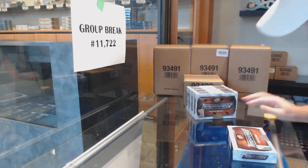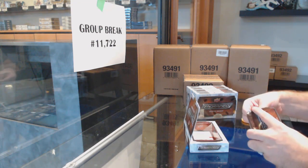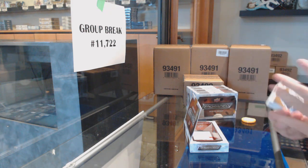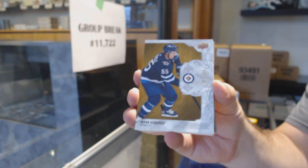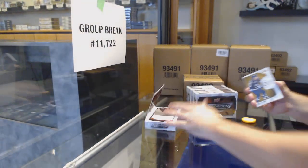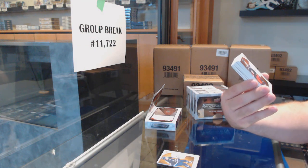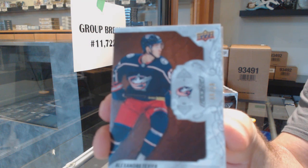Anyone want to guess what we're getting with this case? You get five magical points that amount to nothing if you get it right. We've got for the Winnipeg Jets, $2.99, Mark Shifley. Number 10, base rookie Alexander Texier.